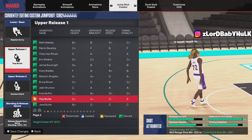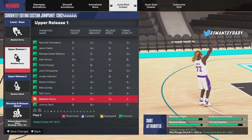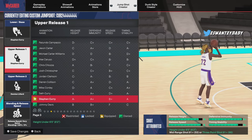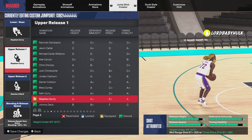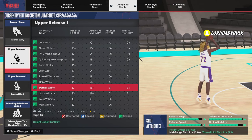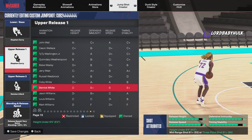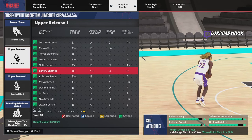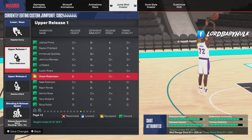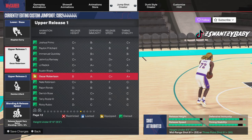Now we've got Stephen Curry — another immaculate release with a nice visual cue and amazing release height. This is even for the 6'5" through 6'9" builds. I'm going to tell you why you need to mix all your jump shots with this — you can even use this for little builds. It gives you a release height higher than everything.